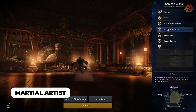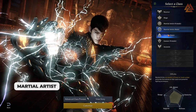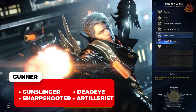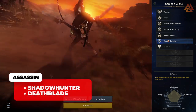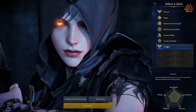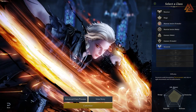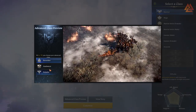The Martial Artist can become a Wardancer, Scrapper, Soulfist, or Striker. The Gunner can become a Gunslinger, Deadeye, Sharpshooter, or Artillerist. And the Assassin can become a Shadowhunter or a Deathblade. Some of these are still gender locked — Amazon and Smilegate have mentioned they plan on creating more options in the future, but for now just know that some classes only offer one gender to choose from.